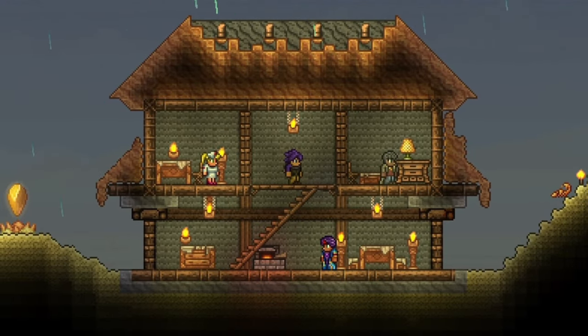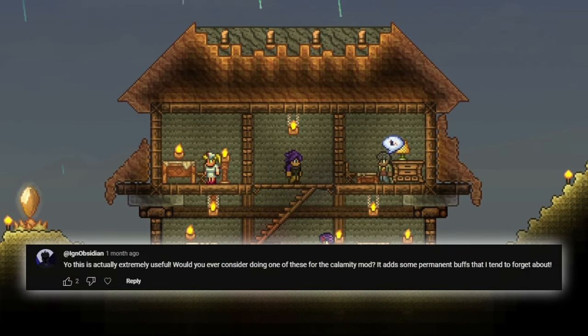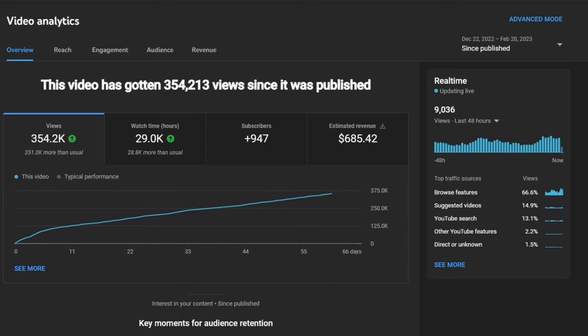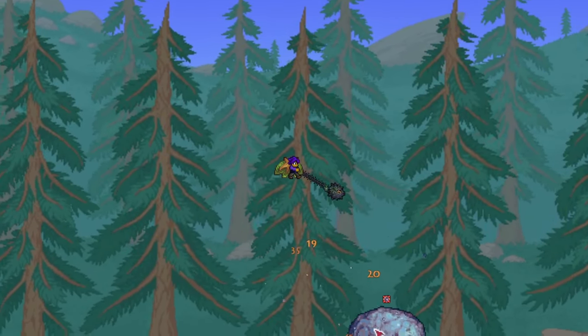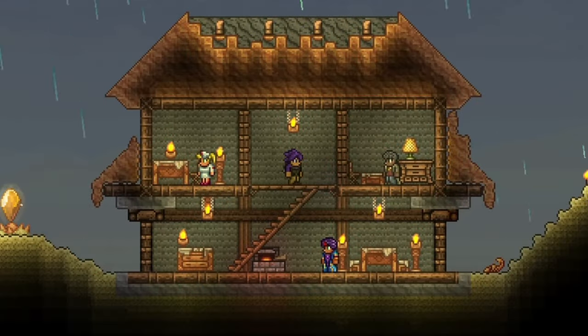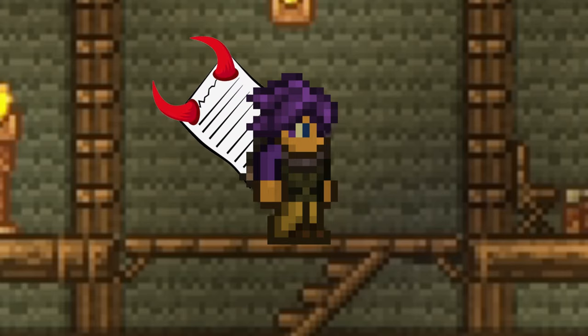Today we're going to be taking a look at all of the items that give you permanent boosts in the Calamity mod. This was requested a couple of times in the comments of the last permanent buff video, and considering how that one performed, damn right I'm going to do another one. There aren't actually many different effects to cover with these items, which I'll elaborate on in a moment, so this probably won't be that long of a video, and we're just going to get right into it because there's an English assignment looming over my shoulder.